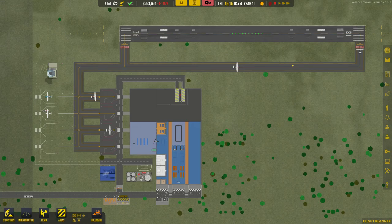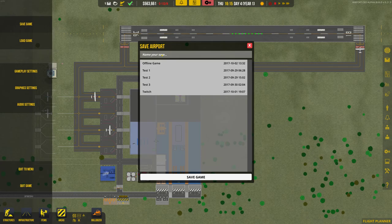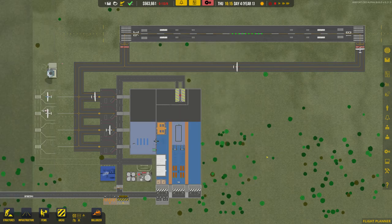Hi guys, and welcome to another episode of Airport CEO. I'm quickly going to save because I didn't do it beforehand. YouTube Series 1 — I don't know if it will be a Series 2, but there's definitely a Series 1. I'm going to hit play now so they can go.